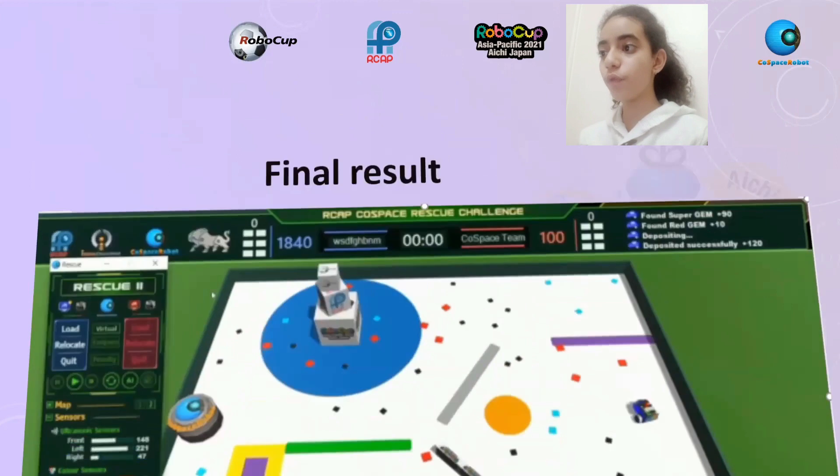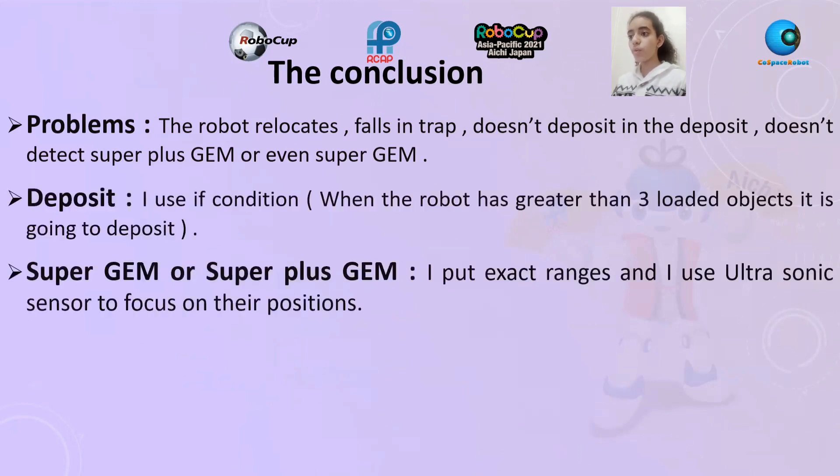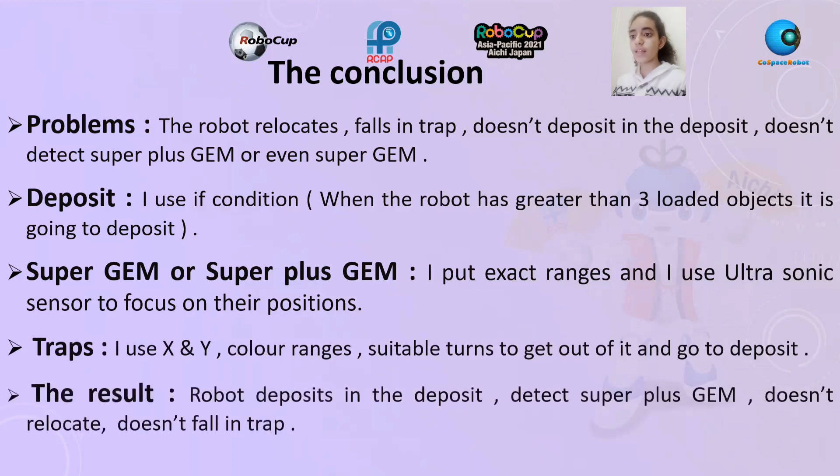I got 1840. Conclusion — Problems: the robot relocates, falls in trap, doesn't deposit, doesn't detect super plus GEM or super GEM. Solution for deposit: I use an if-condition when the robot has greater than 3 loaded objects. For GEM detection, I put exact ranges and use the ultrasonic sensor to focus on their position. For traps, I use X and Y color ranges and suitable turns to get out and go to the deposit. Result: robot deposits, detects super plus GEM, doesn't relocate, doesn't fall in trap.